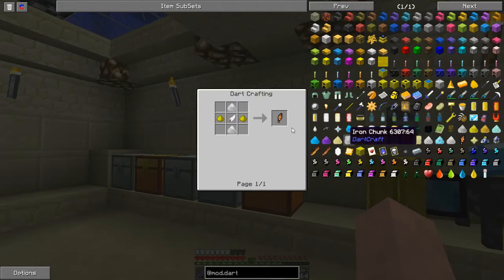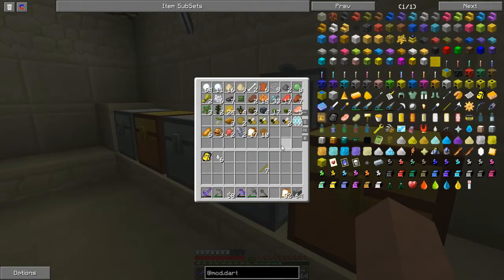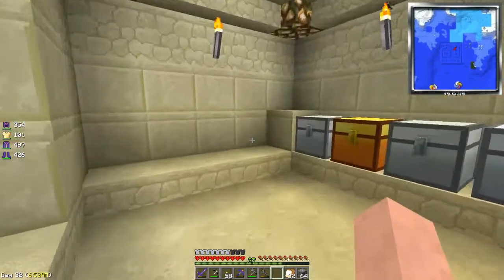But the other thing we need is Rock's Feather, which is two pieces of glowstone and two feather dust. I don't know if we have any feathers. No, we don't. The only way to get it is scrap boxes — or, of course, from chickens. We may have to go find a chicken, then.